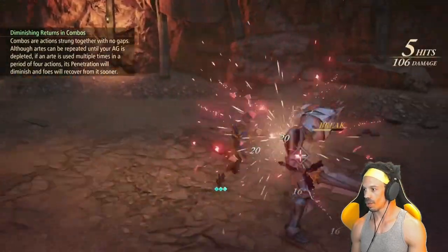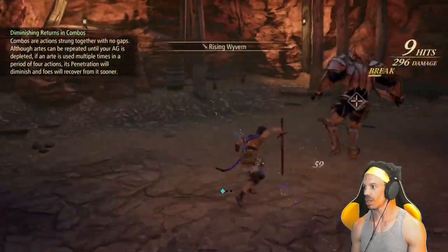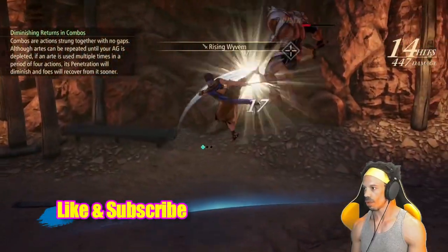So I'll show you my beginning combo. One, two, three, four — Swallow Blade. Go up in the air. One, two, three, four — Mirage.